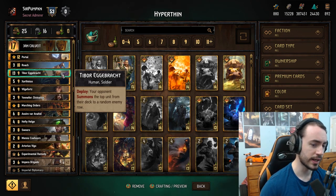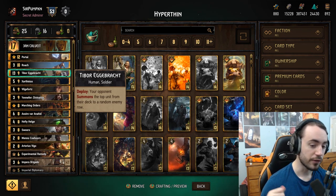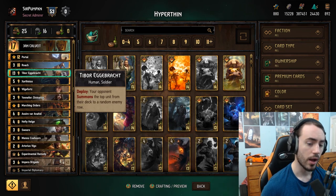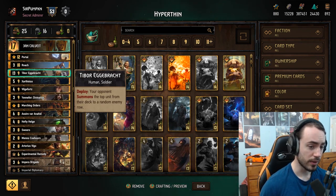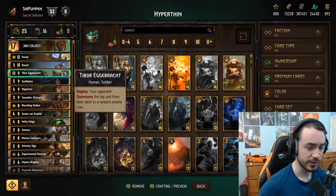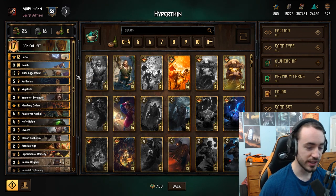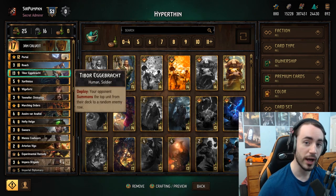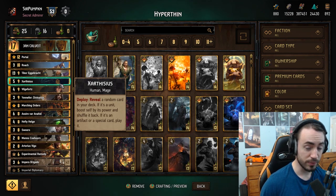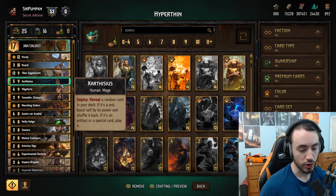Roach is obviously very good for thinning Tibor — you never want Tibor in your hand, otherwise you can't get value out of Zarcythias, Yennefer, or Vilgefortz. I usually always mulligan Tibor away. If your mulligans are bad — say you drew all four 4-provision units for Portal, drew Roach, drew an Impera Brigade — Tibor in round one isn't the highest priority. You just need him in your deck before round three. Exception: against Nilfgaard, you need to mulligan him because of the card Shield, which reduces a unit down to 1. If they Shield your Tibor, you lose. Zarcythias can also pull a special, so if you have an ointment in the deck alongside Tibor, you have a 50-50 to hit that ointment — thin first before playing Zarcythias.